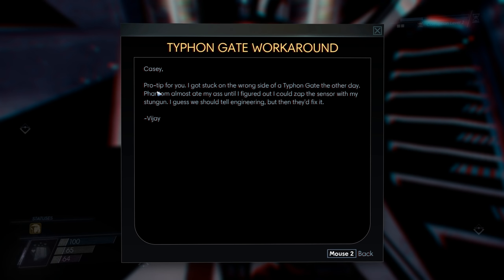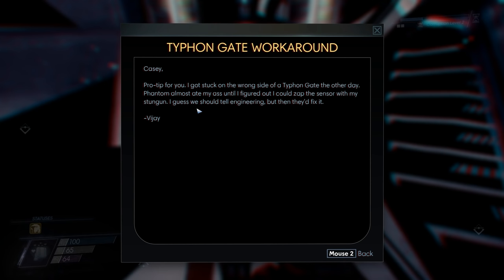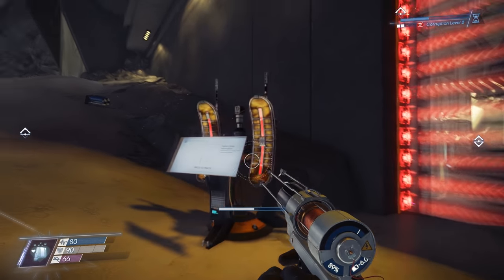'Pro tip for you. I got stuck on the wrong side of a Typhon gate the other day. Phantom almost ate my ass until I figured out I could zap the sensor with my stun gun. I guess we should tell engineering but then they'd fix it.' I think it might have said something about electrically interfering with Typhon gates in the tutorial at the beginning of the game. I vaguely remember that but entirely forgot it. Thank you very much. Let's try this out.